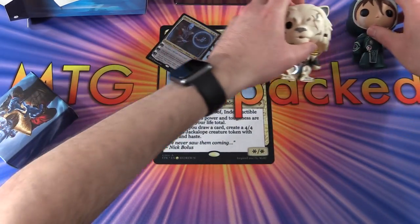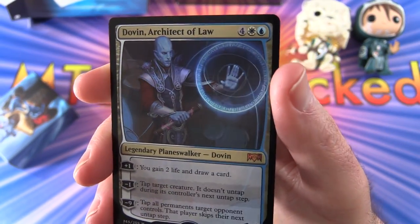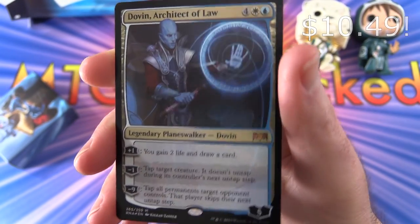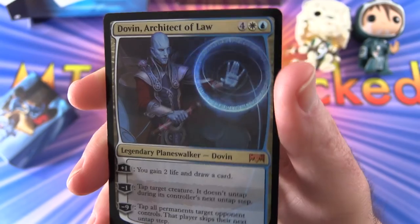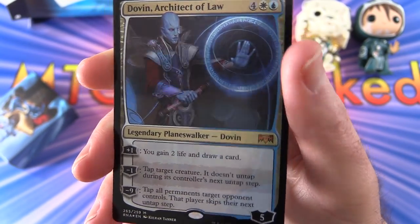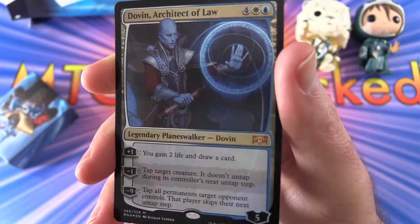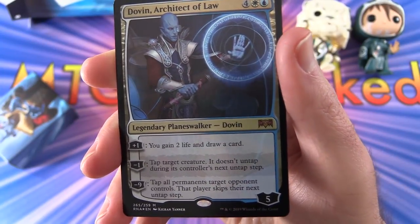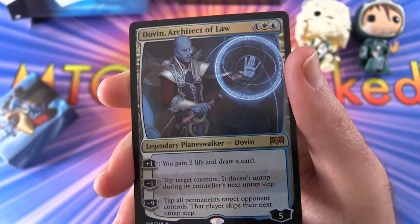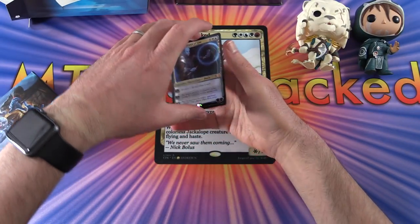Moving these guys aside - we get a nice foil card here: Dovin Architect of Law. He's a legendary Planeswalker - Dovin - with five loyalty for six mana. His plus one is you gain two life and draw a card. Minus one is tap target creature; it doesn't untap during its controller's next untap step. And his minus nine is tap all permanents target opponent controls - that player skips their next untap step. I'm really enjoying the foiling here, so that is pretty cool.